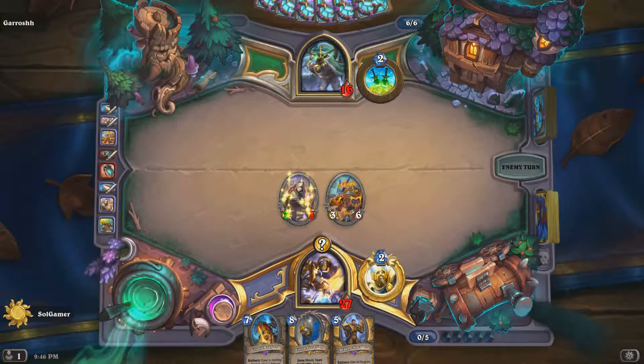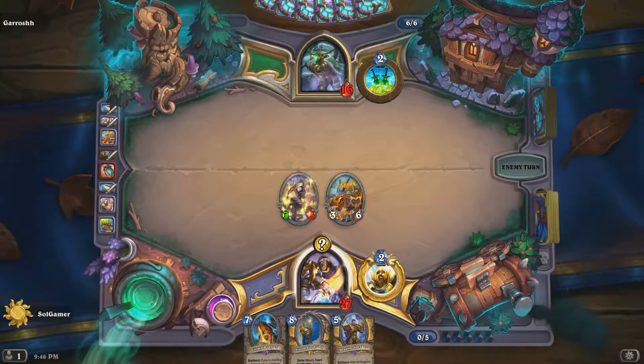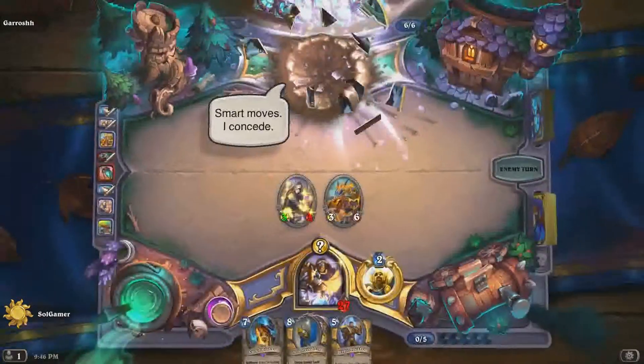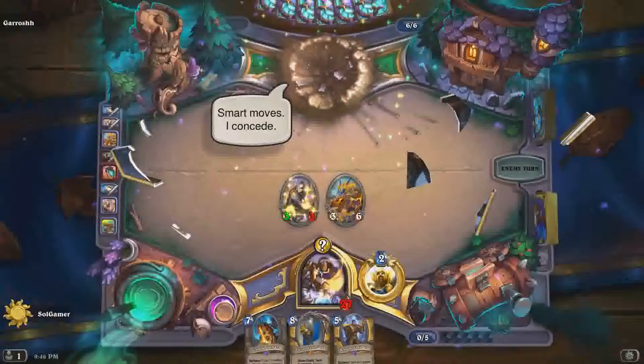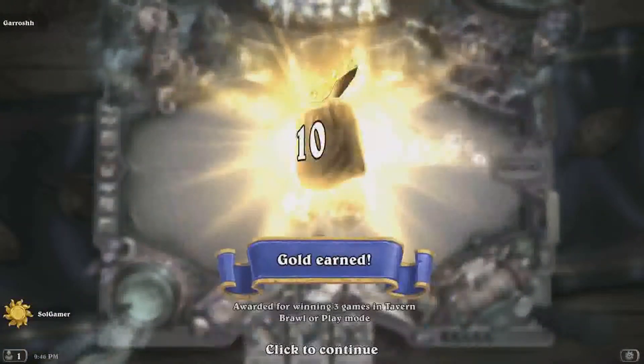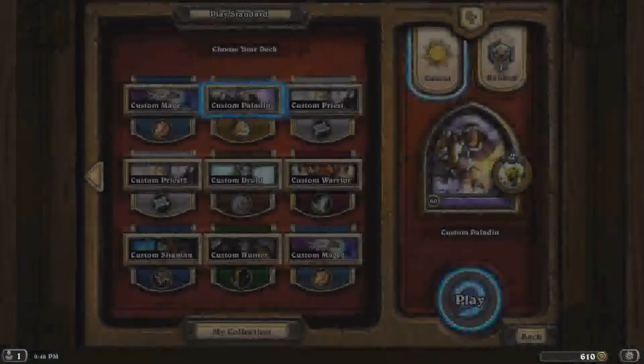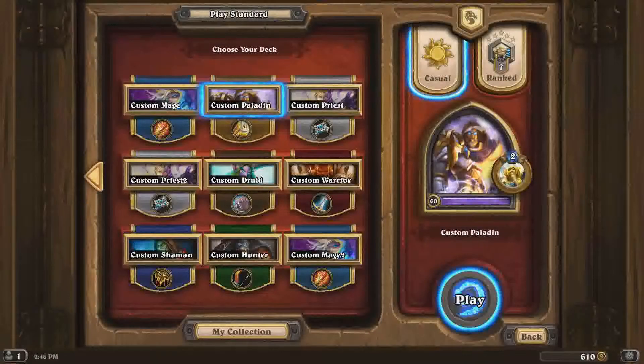Down to 16 health, they have six cards — this is looking good so far, and I won. I just had board control and I kept annoying them with those taunt minions. I hope you enjoy this video, have a great day or night wherever you are, and please like and subscribe if you enjoyed this video. Please comment on anything interesting.